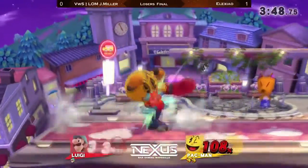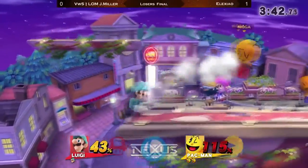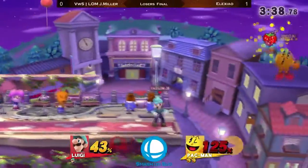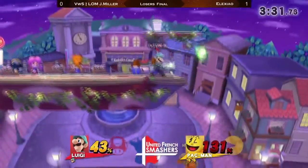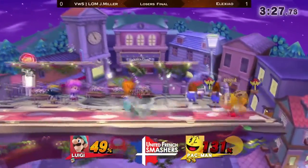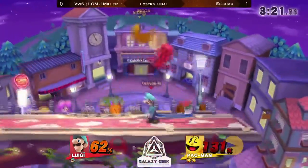A bit of over-committing by J-Miller, but he does not get punished for it. Nice dash attack. Not sure about how intentional that was, but the hitbox definitely hits high. Very simply catching the Galaga, not getting flustered in any way.